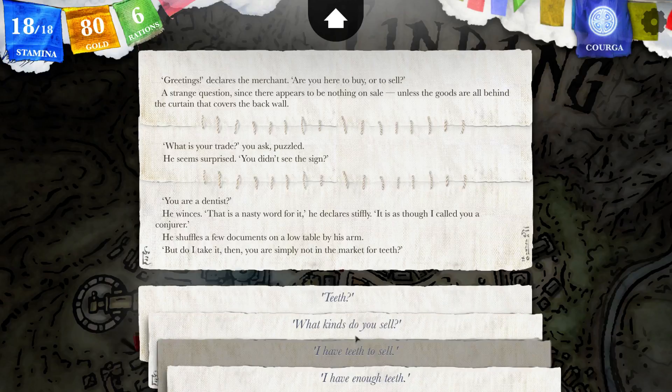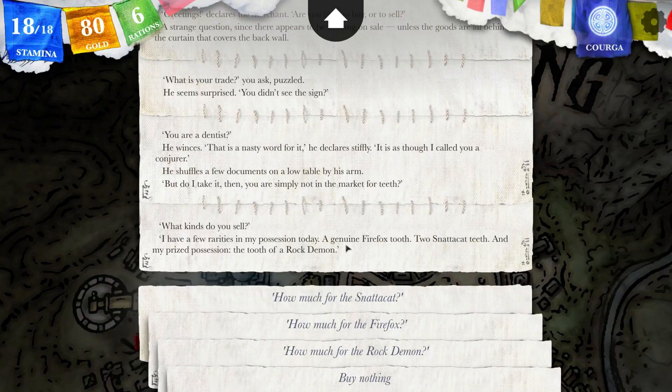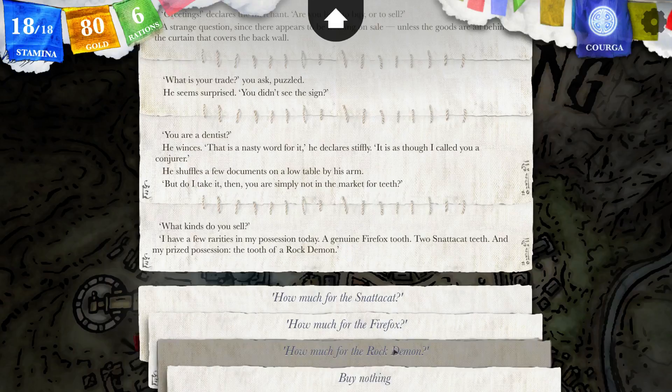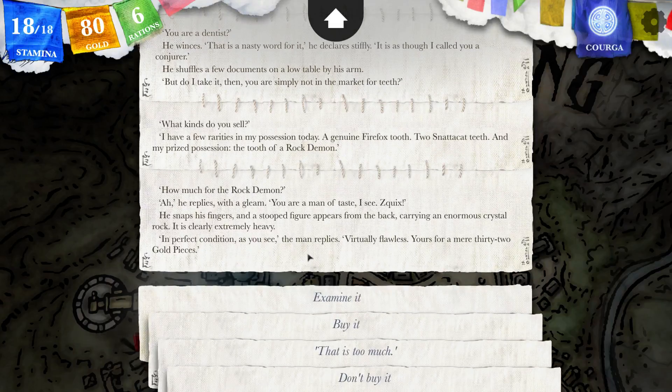What kinds do you sell? I have a few rarities in my possession today: a genuine Firefox tooth, two Snattercat teeth, and my prized possession, the tooth of a rock demon. Oh really? How much for the rock demon? He replies with a gleam: you are a man of taste, I see. Squicks. Really — squicks? He snaps his finger and a stooped figure appears from the back carrying an enormous crystal rock. In perfect condition, as you can see — virtually flawless. Yours for a mere 32 gold pieces.